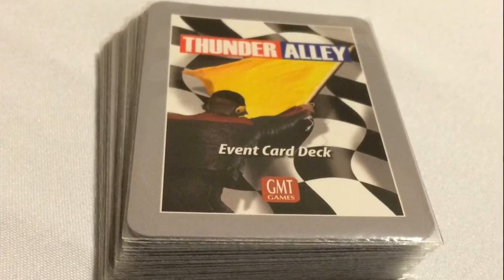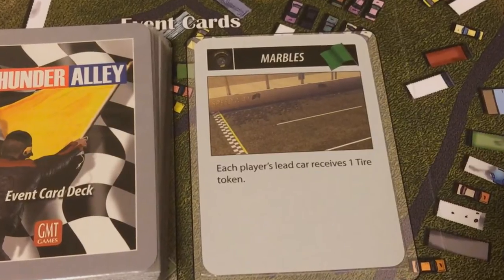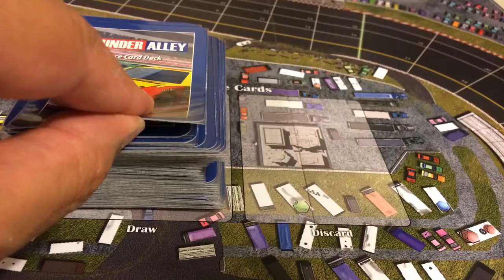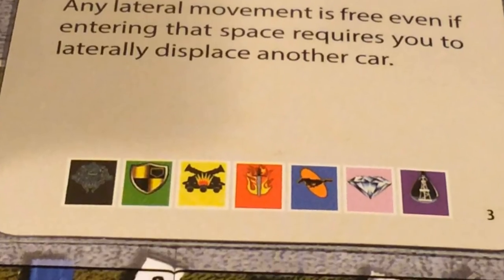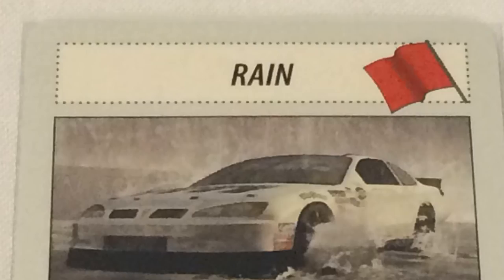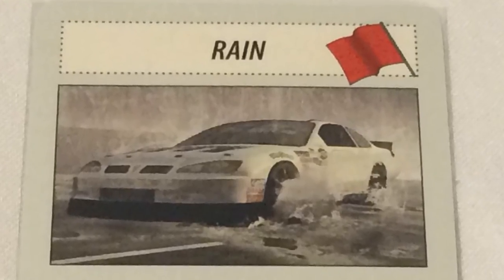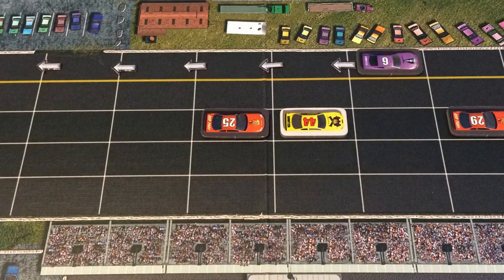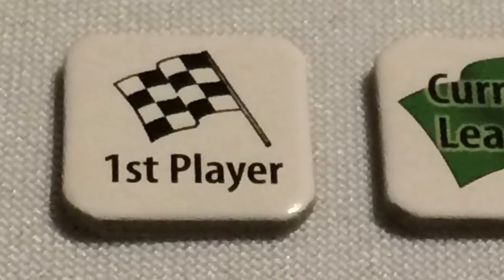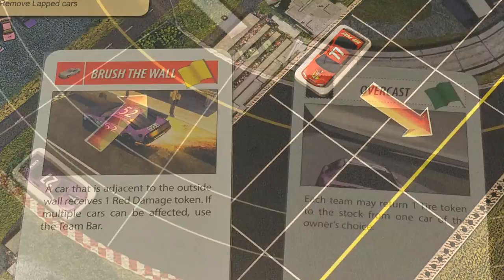After all cars have been activated in a turn, an event card is drawn by the player possessing the first player marker. The instructions on the card are followed, and if no car meets the requirements it is ignored. If more than one car qualifies, the next race card is turned over and the team bar is used to resolve the tie. Each event card has a flag icon: yellow causes a restart, green does not, and red ends the race. After an event is resolved, each team may decide to pit. Making a pit stop removes all temporary wear markers from the pitting car. The procedure to conduct a pit stop depends on the color of the event's flag.